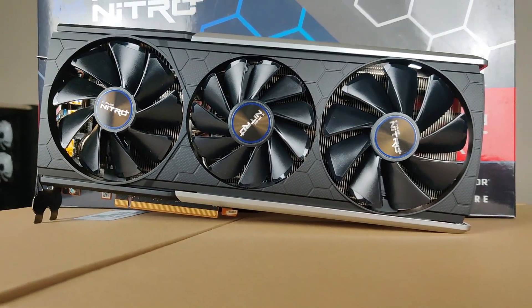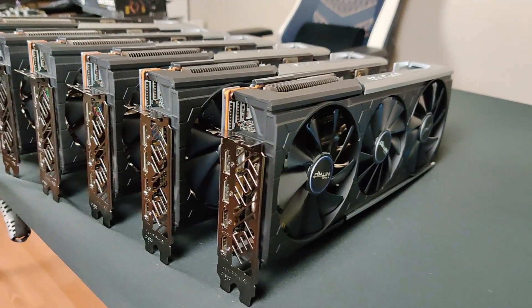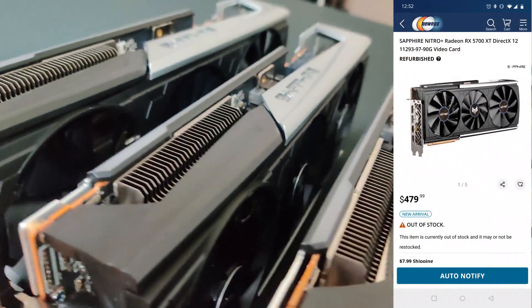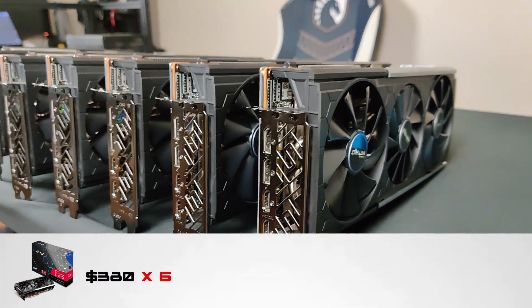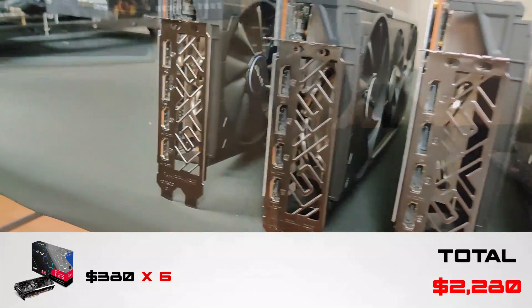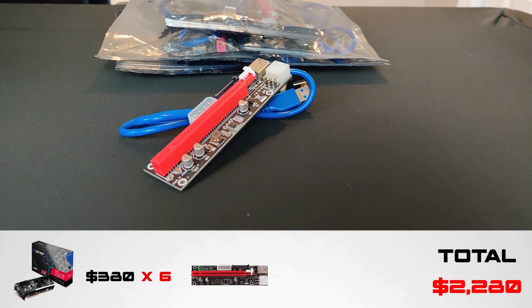We were able to get a really nice deal on the GPUs. We got them refurbished from Canada Newegg for $475 Canadian each, plus tax comes out to around $500 Canadian. When we convert that to USD it comes out to around $380, so for six GPUs we got them for a total of $2,280 US. For the risers, we are using the UBIT risers and got the six-pack for $40.